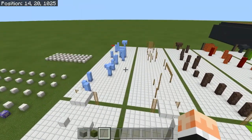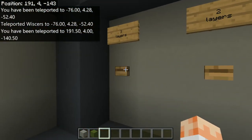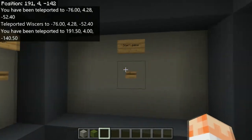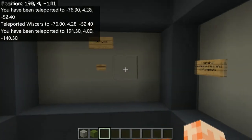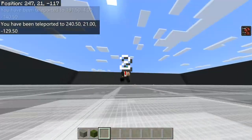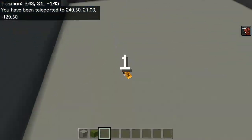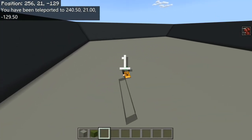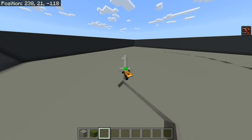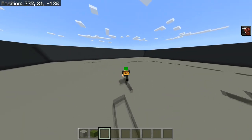The second minigame I have is Block Runner. You put it to three layers and start the game. You get Speed 5 (Swiftness 5), and the goal is to be the last one alive — like all the other minigames, last one standing. If you stop running, you will fall.